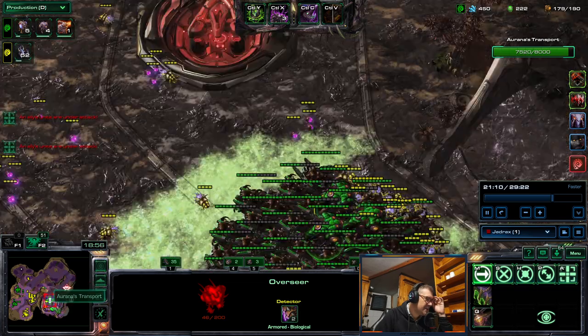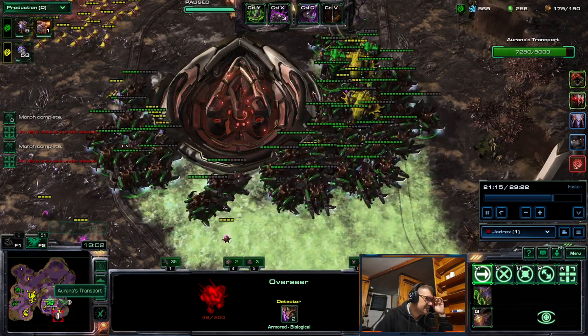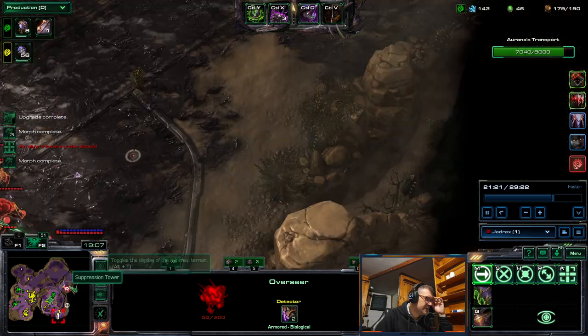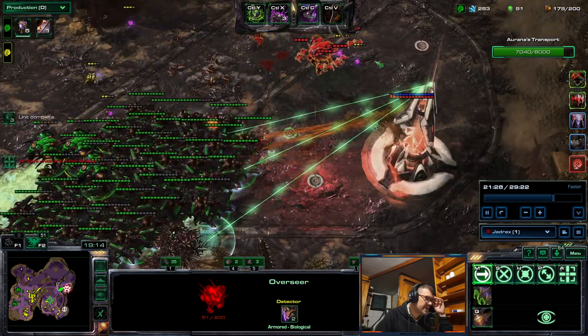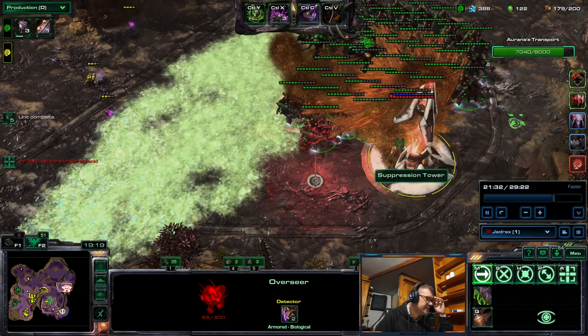Now we have this tower over there — they were probably waiting for the wave first. I think that was the wave that already came. Good thing to deal with the Banelings. Now there's Scourge left, but they will be dealt with before they can connect with the Overseers.